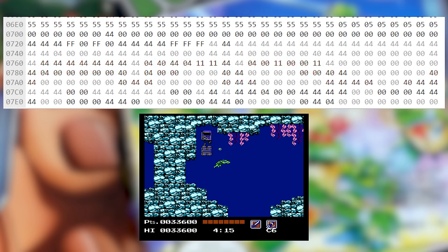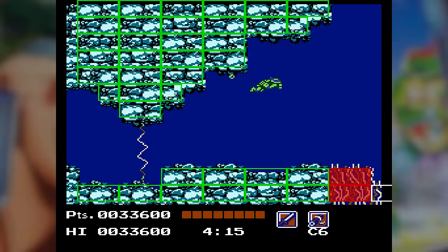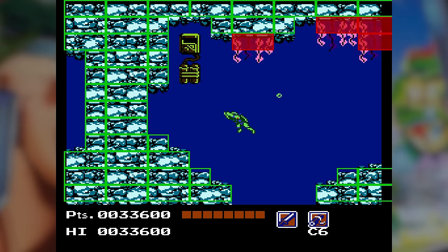The majority of the upper 256 bytes of RAM is used to hold a crude table of block traits. Each nibble, or half-byte, contains collision information for a 16x16 block of pixels. By reading this table of data, we can use colored boxes as an overlay on the water level to illustrate which areas are passable, impassable, or hazardous.